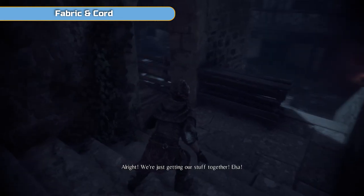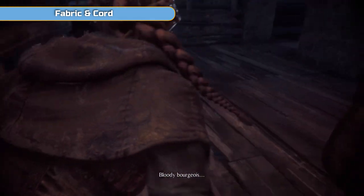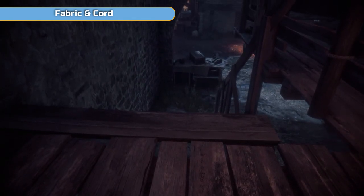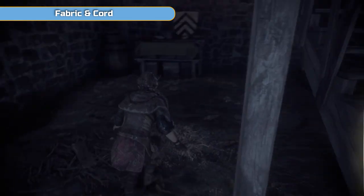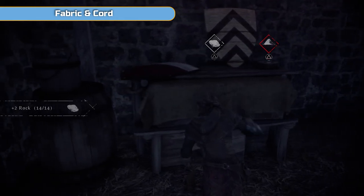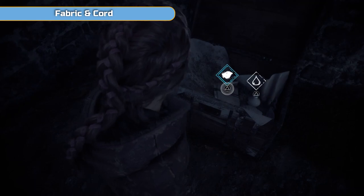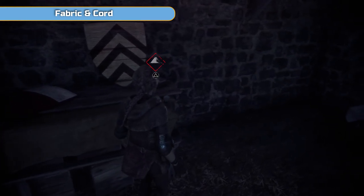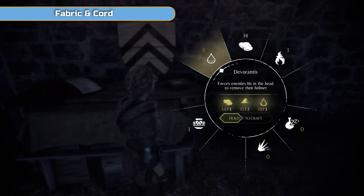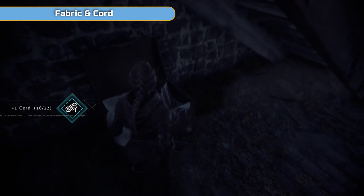Just ignore these guys and go to the left. Go downstairs — you have to wait a moment because they are going to path to the left. Underneath the stairs there's going to be a chest. You're going to see me pick up fabric first, and there's alcohol there too. But I do remember there is cord in there — so don't forget the cord.